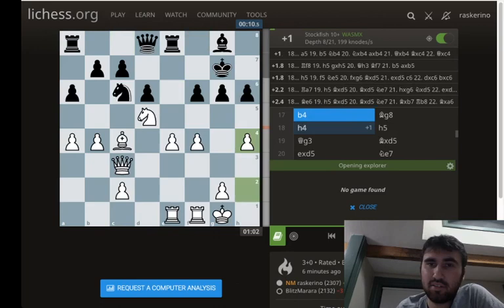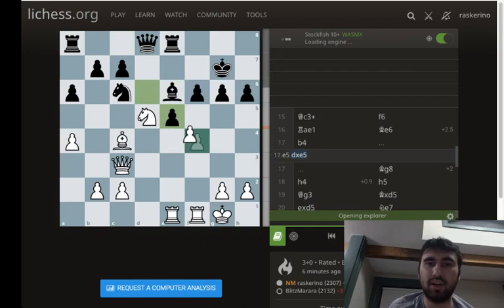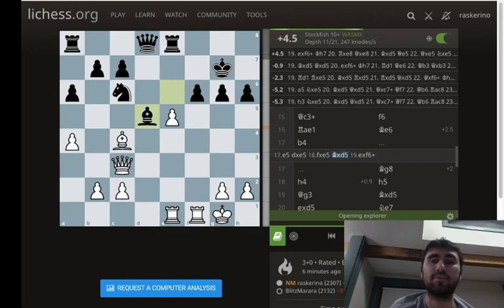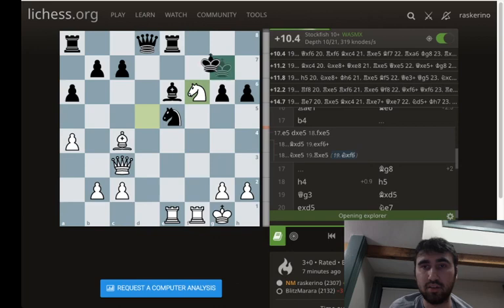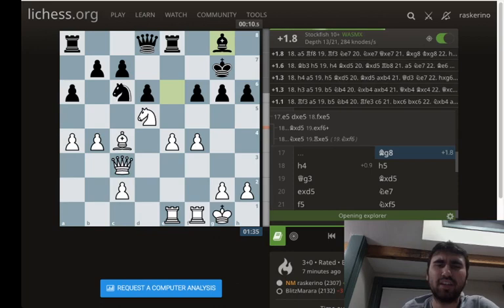Let's see how I should have crashed through around move 17. I should just crash through — e5, boom. And if d takes e5, f takes e5... they take on d5, I take on f6 and then take on e8 and then d5. If they take here, or even better, knight f6. So I missed a huge opportunity in e5. I played this kind of slow improvement move, and then I couldn't find a plan.